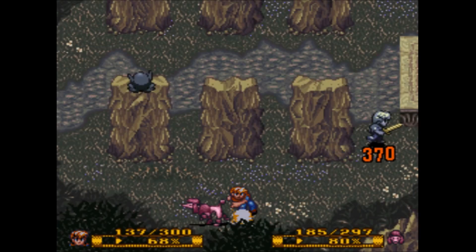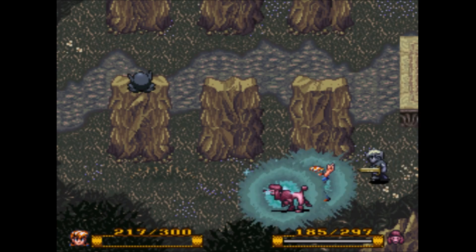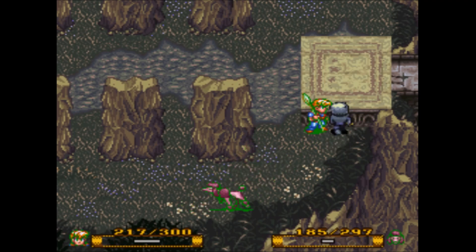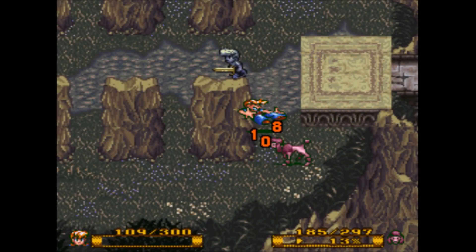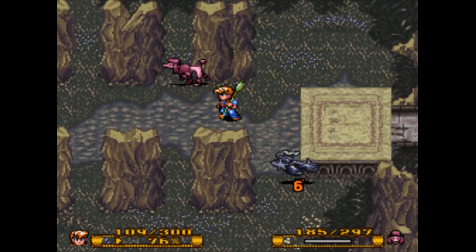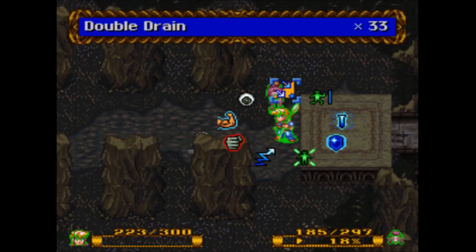I want to use Double Drain — might as well get some damage in while I'm healing. Let's recast Speed on both of us. Maybe I can just hold him over here — this is perfect, he's not able to go anywhere and he can't attack me either because I have Speed. I'm going to Double Drain him until I actually get fully healed, only to have to fight him yet again.